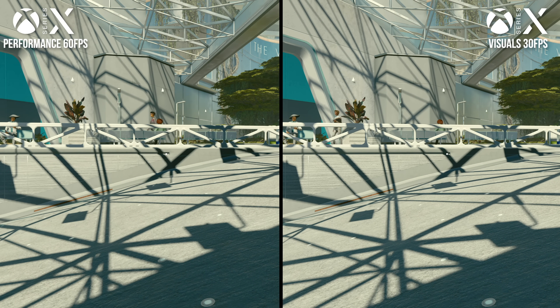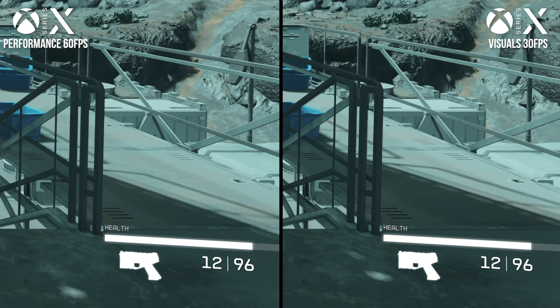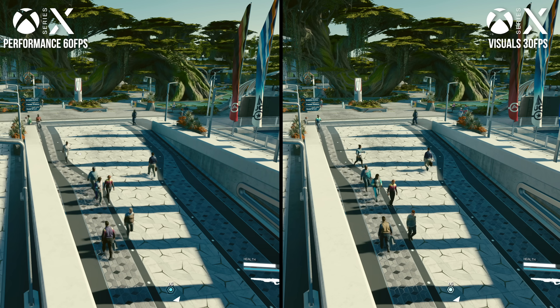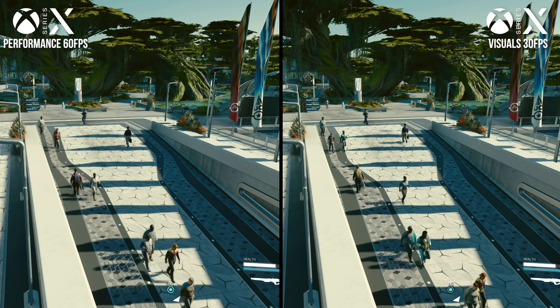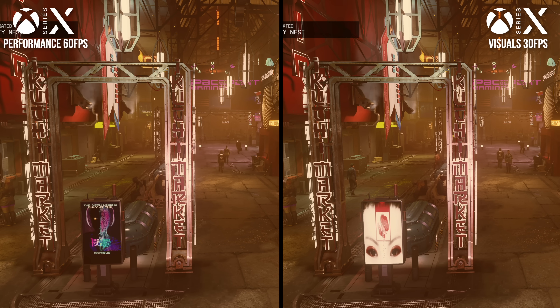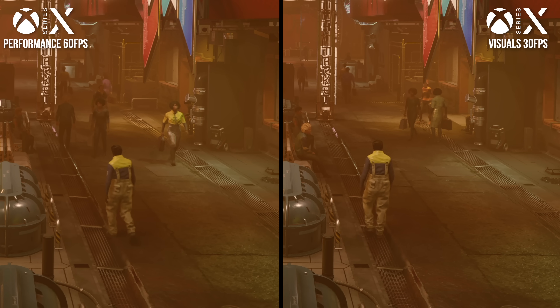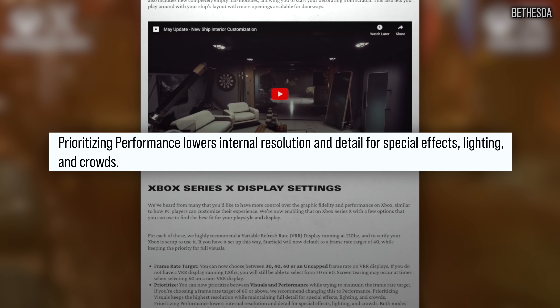Other basic visual settings appear matched between the two modes, or close to matched. Shadows are the same in testing, with very similar detail and draw-in — though it's hard to get an exact match given Starfield's constantly shifting time of day. Starfield has crowd density selections available on PC, and I didn't spot any real difference between the two Series X modes, although there's a lot of run-to-run variation. Bethesda highlighted crowd density as a tweak between modes, so I did expect a more substantial difference.